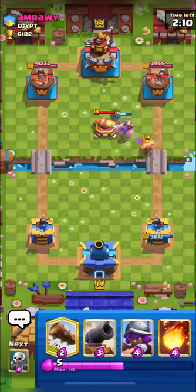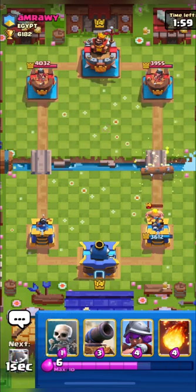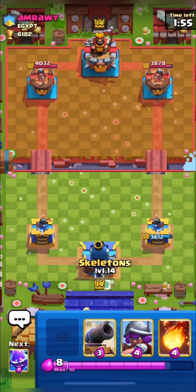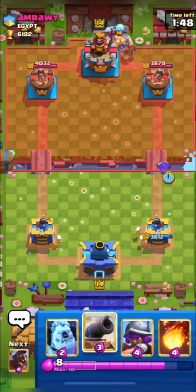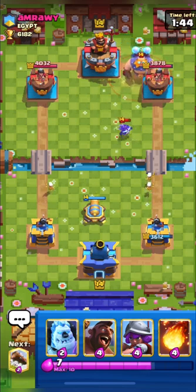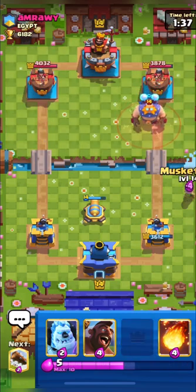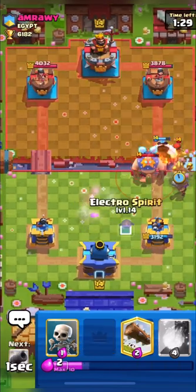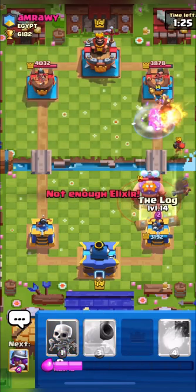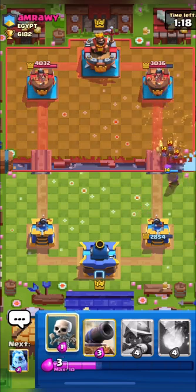Many people ask in the comments why I use electro spirit instead of ice spirit. In the trophy range of 6000 to 8000, a lot of people are playing Nado and Fisherman, so they're going to get tower activation anyway — we can't stop that. Electro spirit is very good against swarm. Our opponent is playing electro giant, so I'm putting down my cannon and ice golem. He uses his lightning on our cannon.